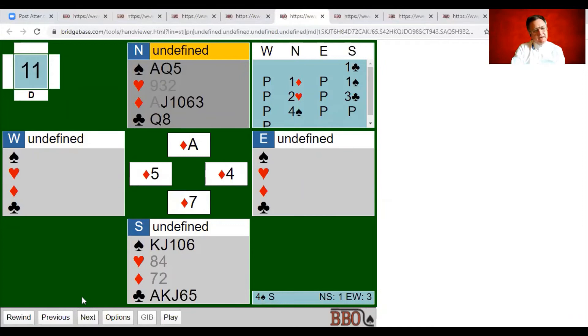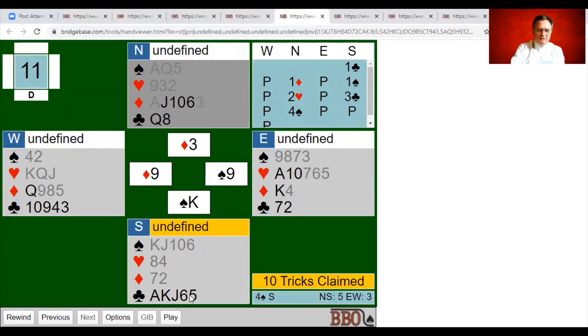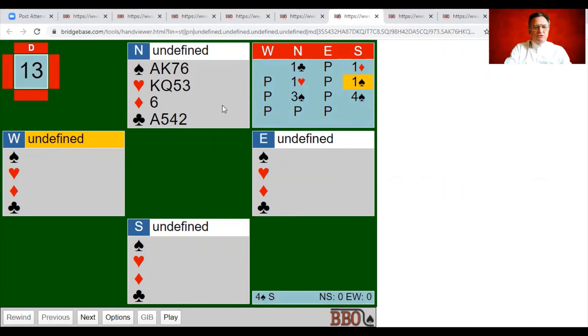Trumps break 4-2 — so I'm rewarded. I draw the last trump and now I've got this luscious club suit with the queen opposite ace-king-jack to five. I play low to the queen of clubs, club back to my hand, and I've got the whole club suit covered. An interesting hand where fourth suit forcing actually persuaded the partnership to get to a four-three fit rather than a five-two.